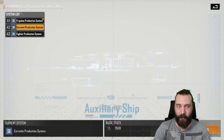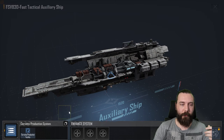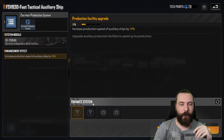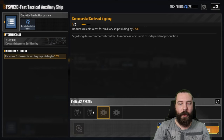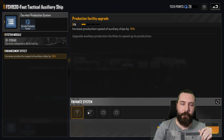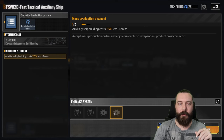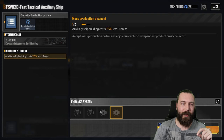I would almost certainly recommend running either the Corvette or the Fighter. Let's have a quick look at the Corvette production system. You only get three module slots — you're looking at increased production speed, auxiliary ship production speed increased, UE coin reductions for shipbuilding, and shipbuilding cost. Probably the best setup here is running both of the production speeds and one of the UE coin costs for auxiliary shipbuilding. As far as I know, those two production speed modules are actually the same thing but worded differently.